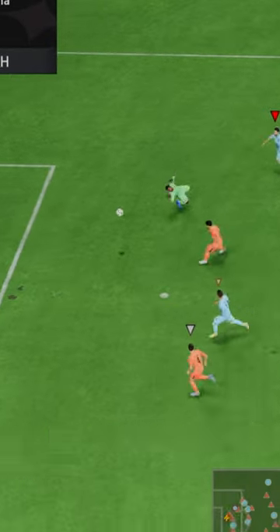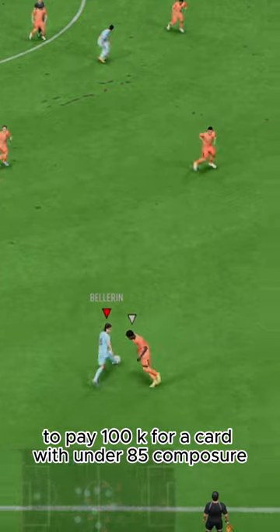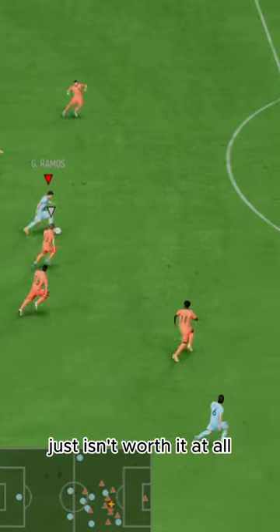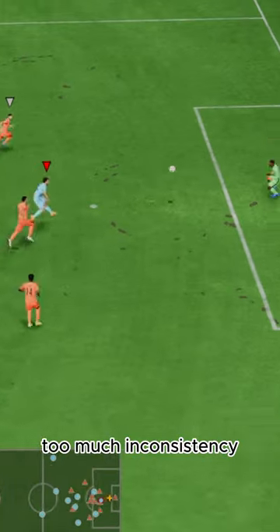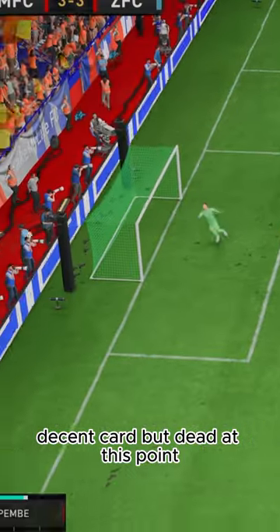Here's the dagger of this card: 81 composure. At this stage of the game, to pay 100k for a card with under 85 composure just isn't worth it at all — too much inconsistency. His physicality stats look better than they are. Decent card, but dead at this point.